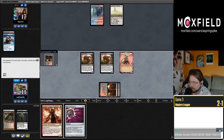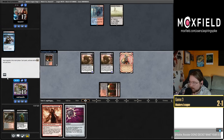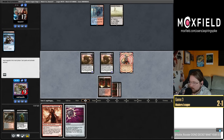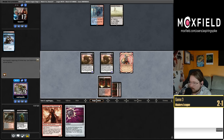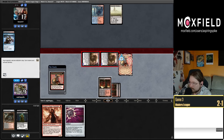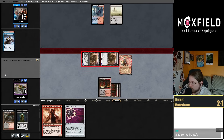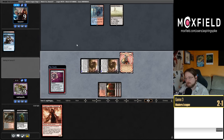Blood Crypt. Nihil Spellbomb — that's honestly pretty big. This is eight down to nine and then we just have lethal next turn. Seems like I could discard this Channeler. Imagine if they topdeck the Echoing Truth here. Let's save it — might just discard it next turn. The fact that we know they have two Breaches, this Nihil Spellbomb was great. Thank you Inti for just being you.